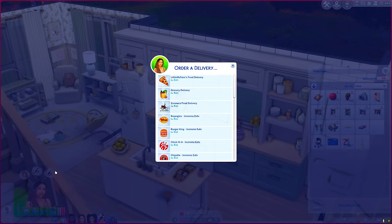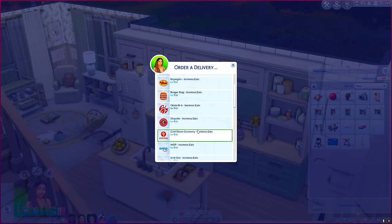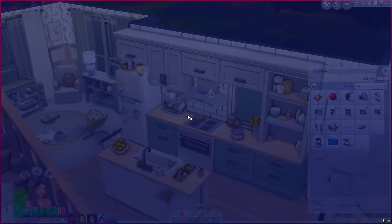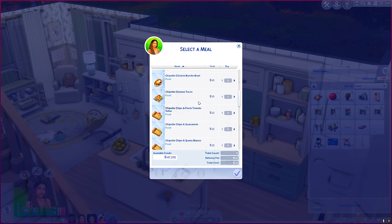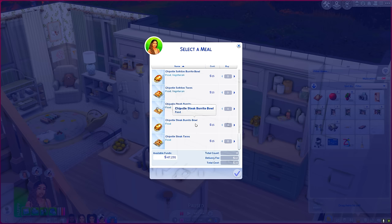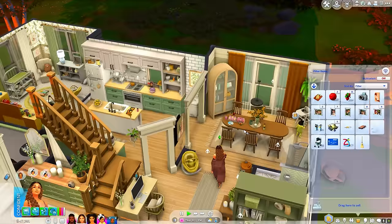Next I want to talk about Insiminia's Custom Food — I have a ton of food mods in my game. Insiminia's custom foods and stalls include real life food from real life restaurants. One of my absolute favorites is the Chipotle one — I even built an entire build around this when High School Years came out as a hangout spot. You can see there's real life Chipotle food that you can order for your Sims, delivered in a cute Insiminia Eats bag.